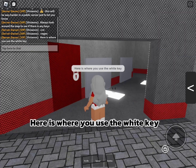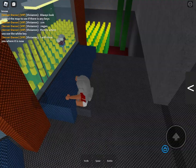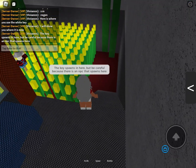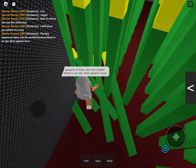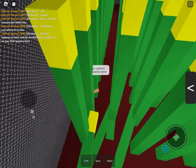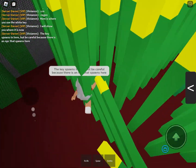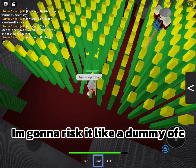Here is where you use the white key. The key wouldn't spawn, so I'm gonna risk it like a dummy, of course.